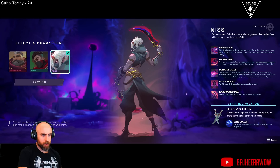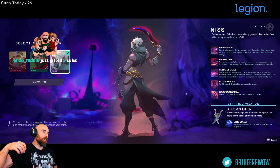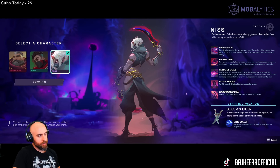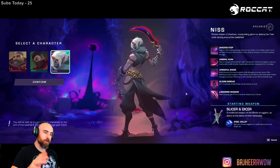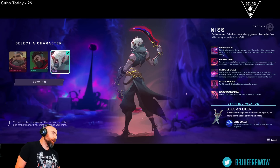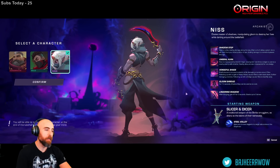Gloom Shroud — for 10 seconds, Shadow Step can be used at no cost, so she just has dashes for days. I probably already had an account with Digital Extremes just from playing Warframe. After dodging, you gain AP for five seconds, three times — so you're spamming dashes, getting a bunch of extra damage. She starts with Slicer and Dicer, which does Steel Volley — spins and throws daggers in a large radius around the Wayfinder. Can you imagine how fun this class would be with a big two-handed weapon, just dodging all over the place while swinging?